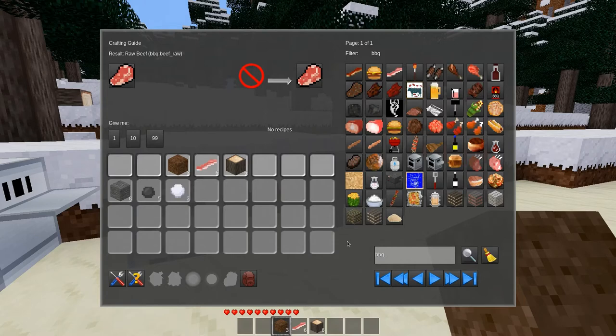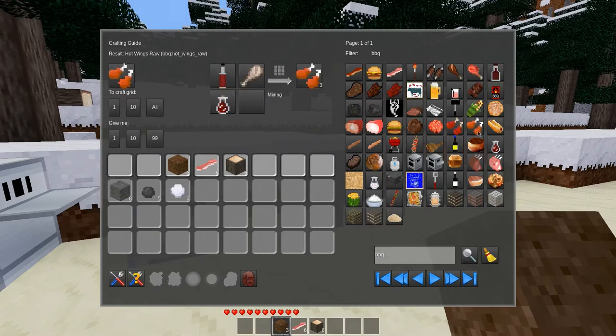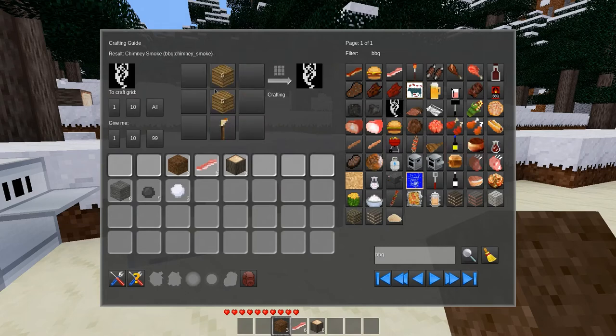It is definitely recommended to use some sort of craft guide — in my case I'm using Unified Inventory — because some of these recipes with them being tiered and stuff are a little more complex.